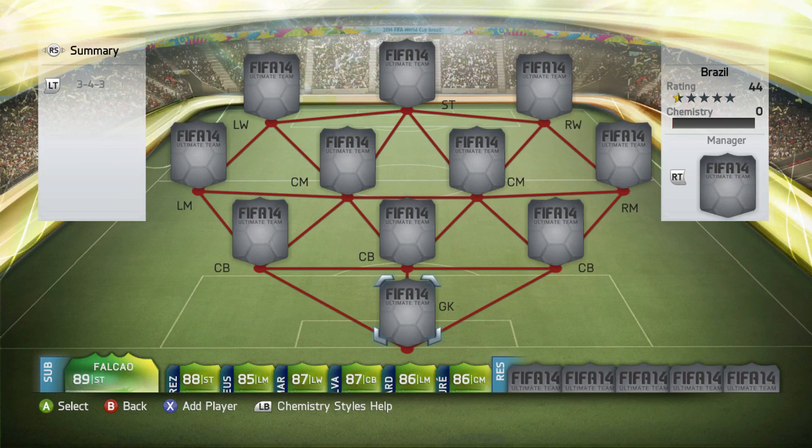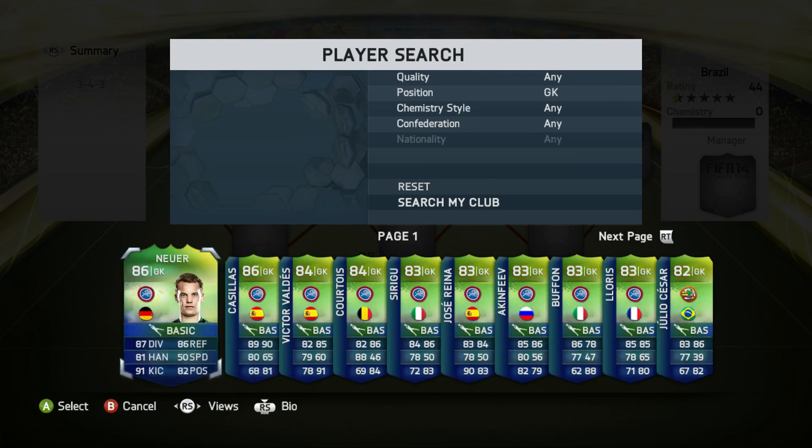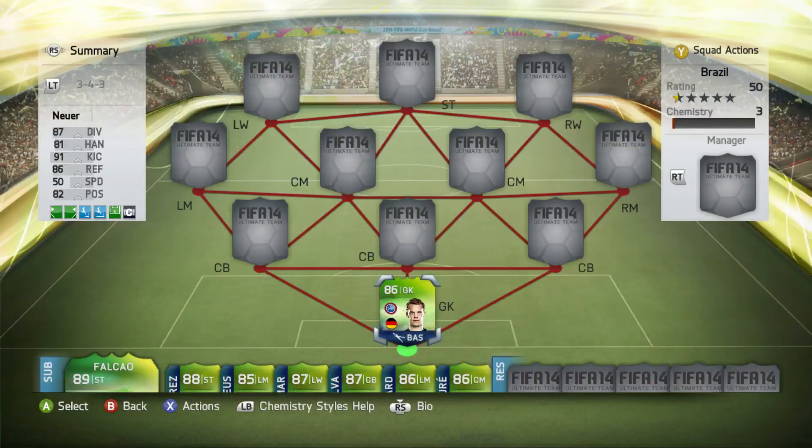I've played a few games with this team and it was pretty good to be honest. So without further ado, let's get started with the goalkeeper. You could have either one of these two really — you'd get more chemistry with Casillas, but Neuer I think is the better goalkeeper. It's up to you guys, whichever one you choose.